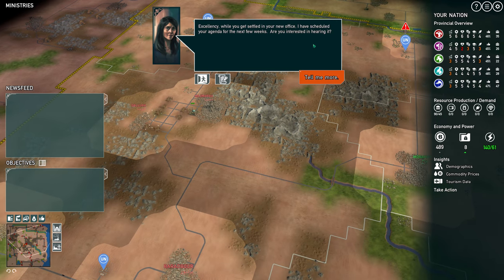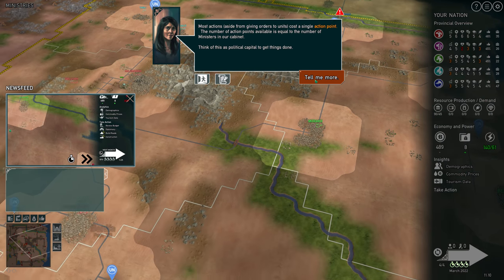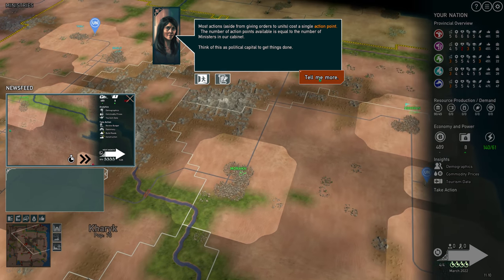Excellency, while you get settled in your new office, I have scheduled your agenda for the next few weeks. Are you interested in it? Most actions, aside from giving orders to units, cost a single action point. The number of action points available is equal to the number of ministers in our cabinet.